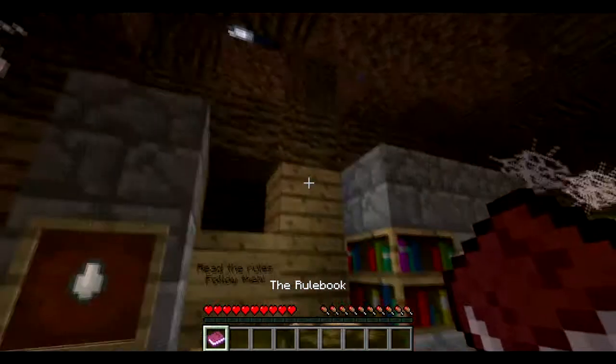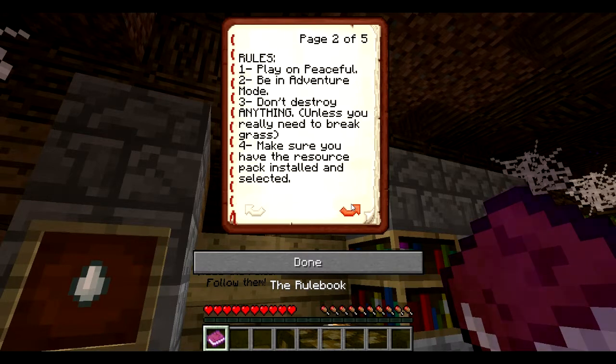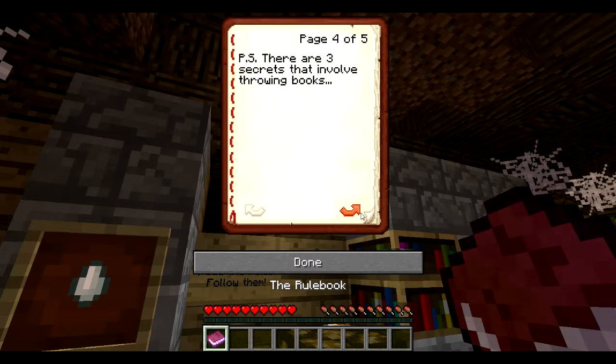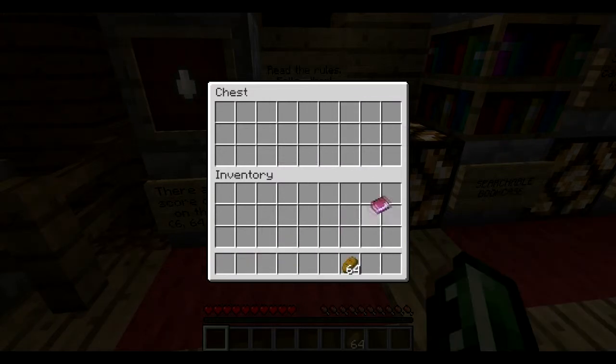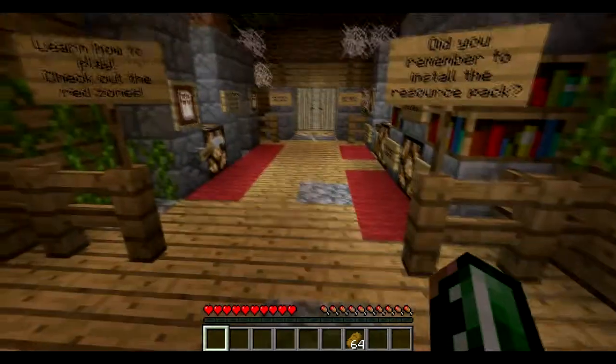Let's read the rule book and then we'll see about the bread. Just going to cover some of the rules you might have seen on the download page. Rules: play on Peaceful, be in adventure mode, don't destroy anything, make sure you have the resource packs installed and selected. This map is made to be playable in both single player and multiplayer. All puzzles and challenges are multiplayer safe. Enjoy exploring — there are many secret grids to be found. We're not going to read the tips; we're just going to go with it. We're taking the bread. We're going to take that book with us too.